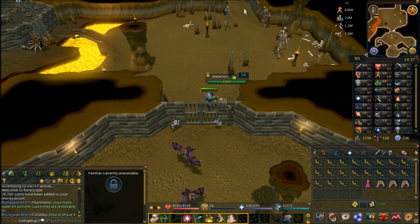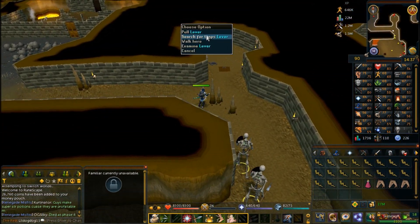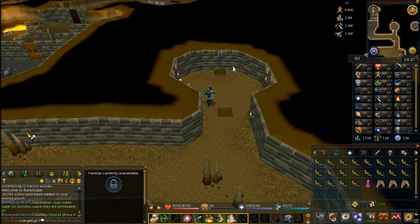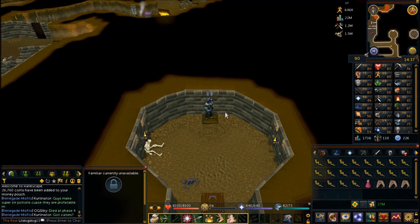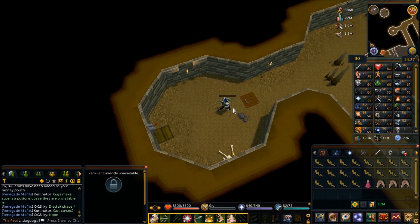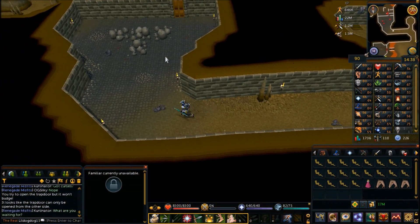This time head all the way north towards the lever in its own little room. Right-click the lever and select 'Search for Traps' — if you don't do this you're going to take damage by falling into a trap. Then head to the western room and select 'Open Door'.